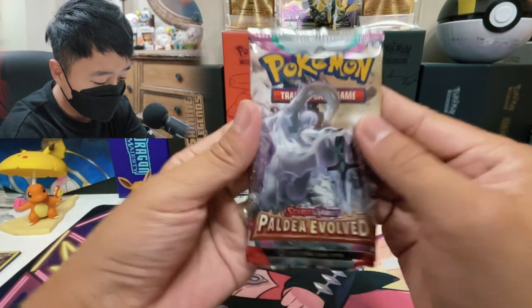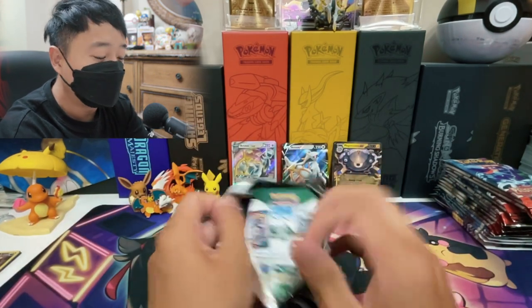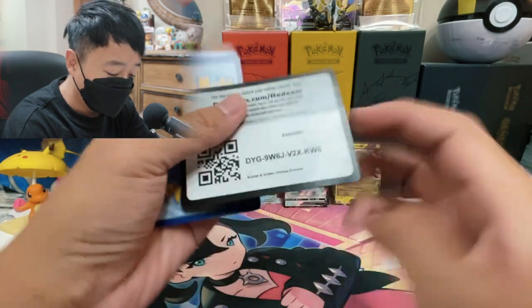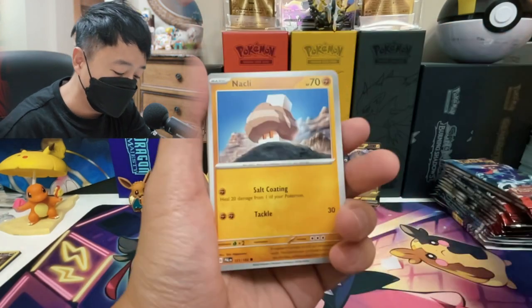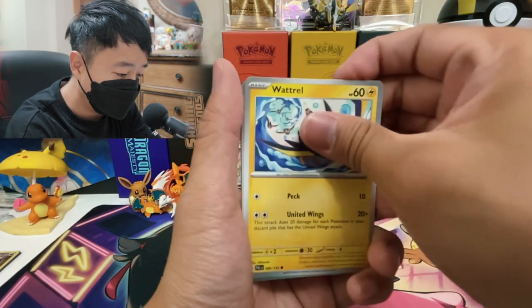Generally I like to guess that since it's four packs, it's kind of like the collection boxes. I like to think there is one pull per box, and then it could be a regular EX pull or some crazy full art Secret Rare.